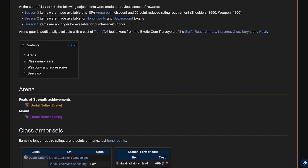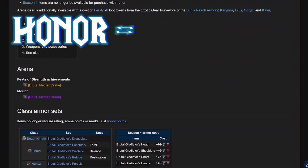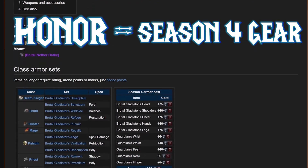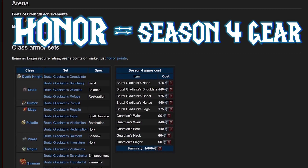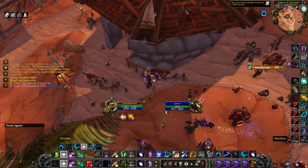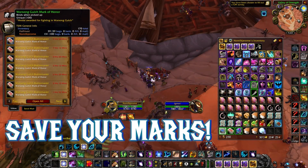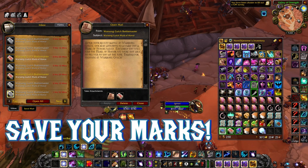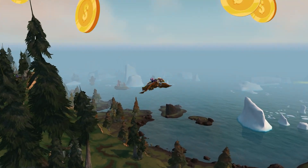Moving on, Blizzard will very likely let us buy Season 4 gear for Honor, so buy all the pieces you can via dailies and BGs. And of course, make sure to save up to Honor Cap. Marks can be turned in directly for Honor in Wrath, so let them stack up in your mailbox before launch.